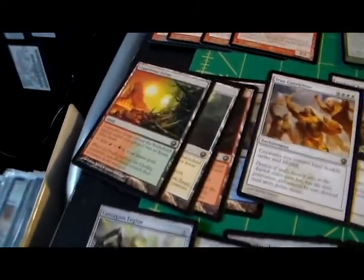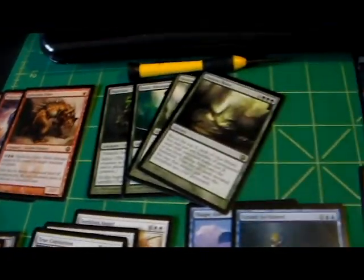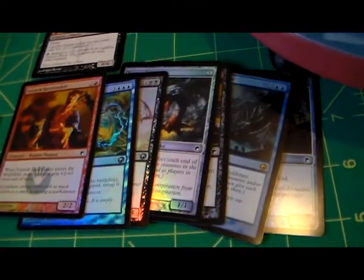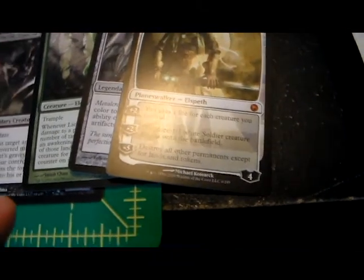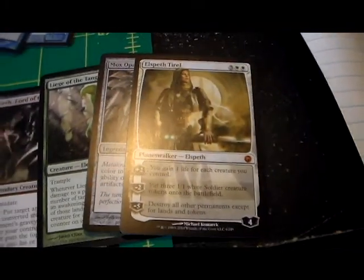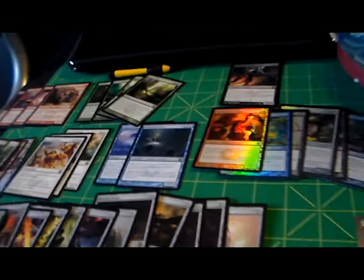So I have them all sorted out. We've got our four lands, our reds, our greens, one black, three white, two blue, our foils, and then a ton of artifact cards. And then our mythics: Elspeth, Mox Opal, Leeches of the Tangle, and Geth. I think I definitely got at least a good amount of my money's worth back. Mox Opal is $40, Elspeth is around $15-20, and the others are varied between $5-15. Yeah, it's not too bad.